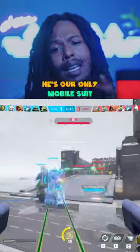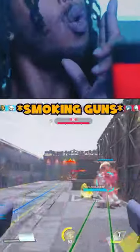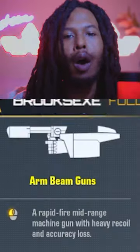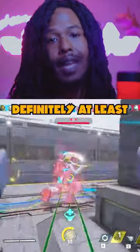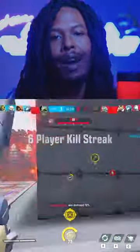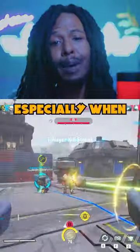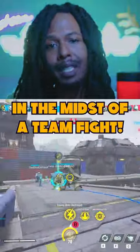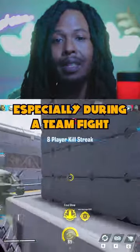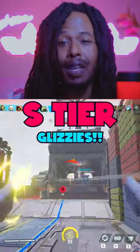Coming in hot, he's our only mobile suit that's a dual wielder with the double glizzies. The official name for the double glizzies is called the Arm Beam Guns. The guns themselves are definitely at least A-tier — they do phenomenal damage. It takes 5 shots to the body, 4 if you're hitting headshots, which is insane DPS, especially in the midst of a team fight. Because they do so much damage and shoot so fast, it deals out great DPS. These might be S-tier glizzies.